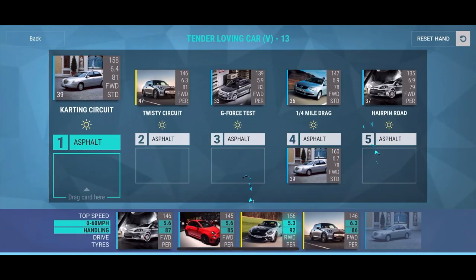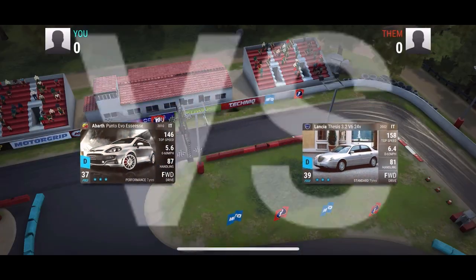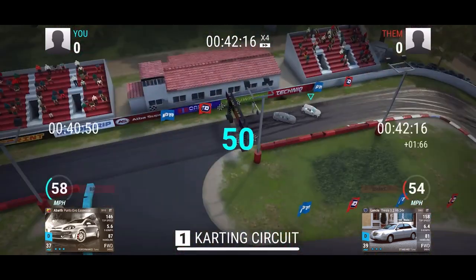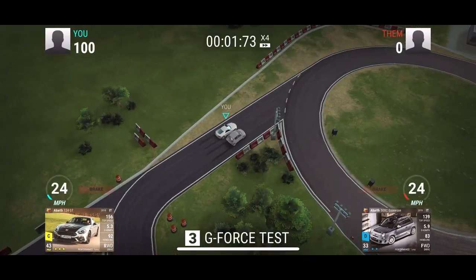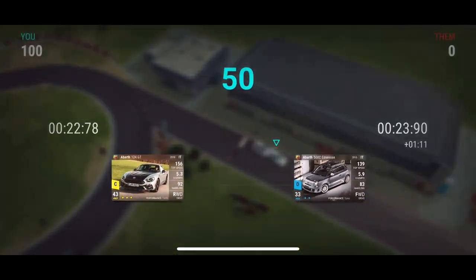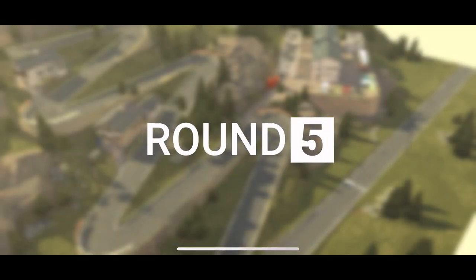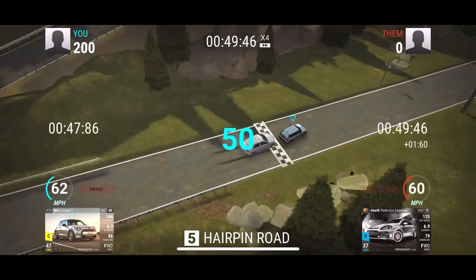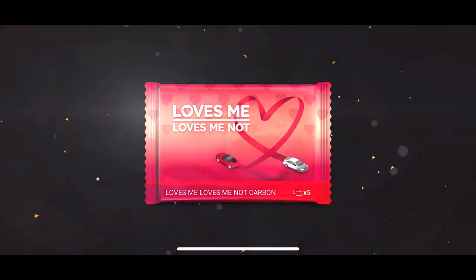Here we go - Tender Loving Car, another Love Me Love Me Not carbon fiber pack. Lancia Thesis will get destroyed by the Punto - the Punto is definitely a very useful one for this challenge. I've maxed out the 595 Pista so that one is also pretty useful. The 124 GT I had maxed out prior, the Punto maxed out prior as well. Thesis is actually a surprisingly good drag car because of its surprisingly high top speed, and the Cooper S will win there - that is our carbon fiber.